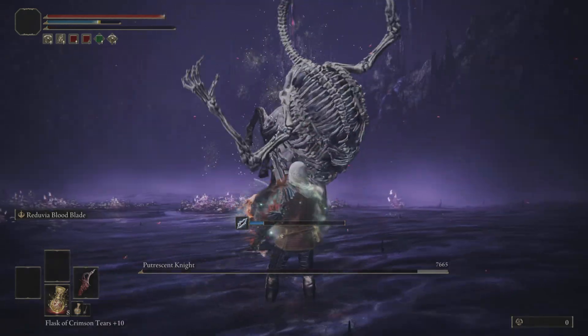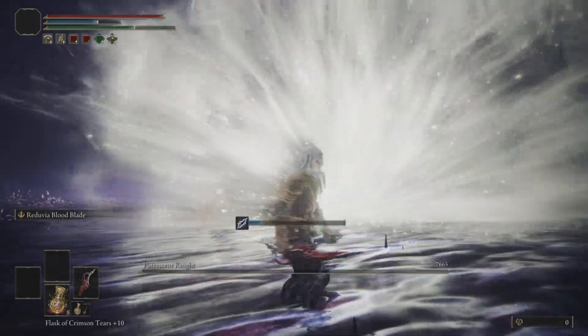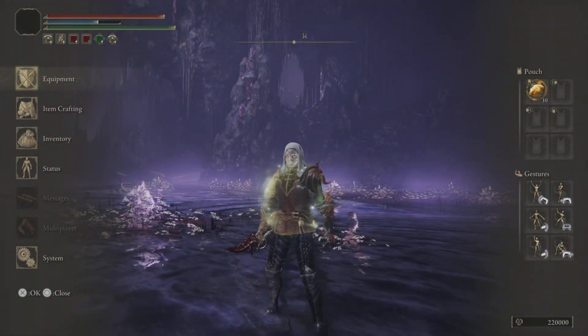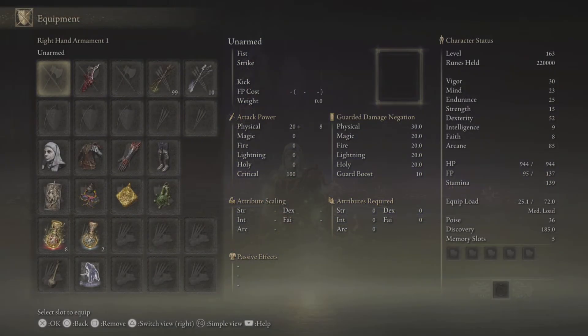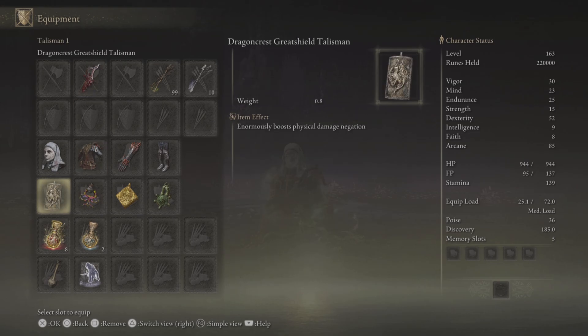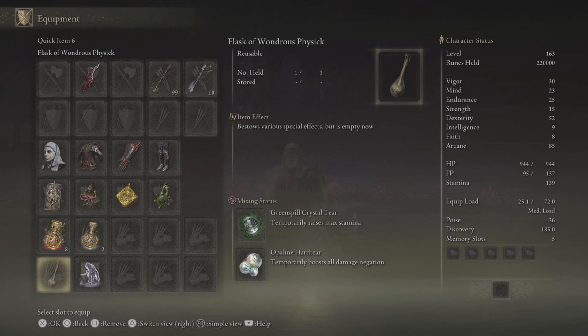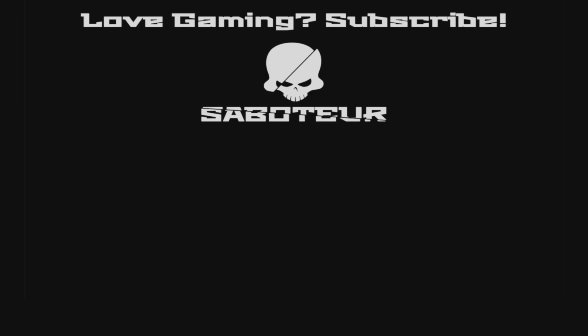I'm a melee build mainly, but it does have a certain ranged attack with the Reduvia Dagger, so I need to get in a bit close on him, but it has some wide swings. These are my stats — just regarding the second talisman, I only just decided to try that in this round of the fight, so I'm not sure how much of an effect that had. I'm level 163 at this stage. Thanks for watching, hope to see you all next time.